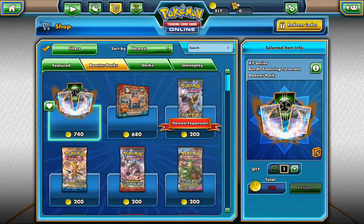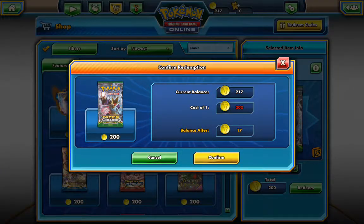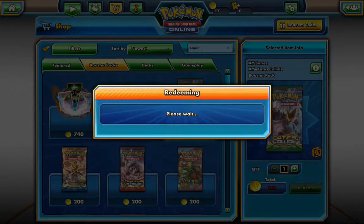So we will go back to Booster Packs and hit the Fates Collide — I'm going to buy one. I currently have 217. This costs 200, and the balance left over is 17. We will confirm.